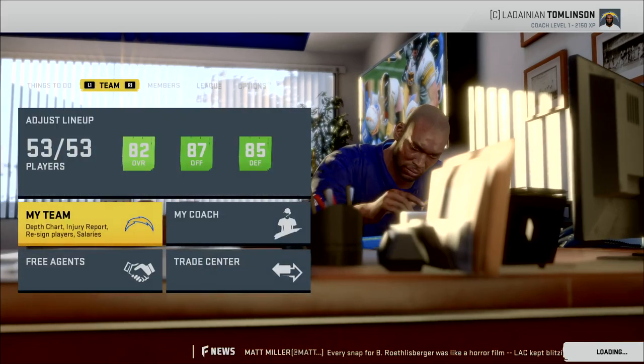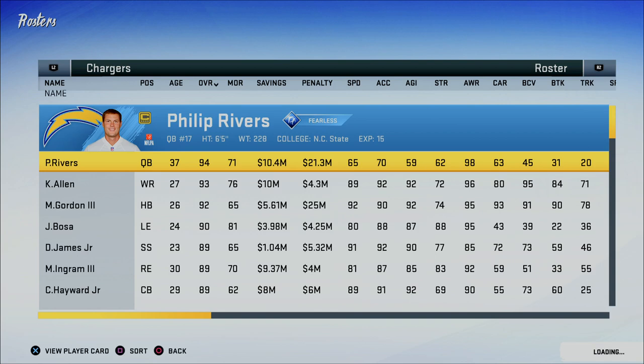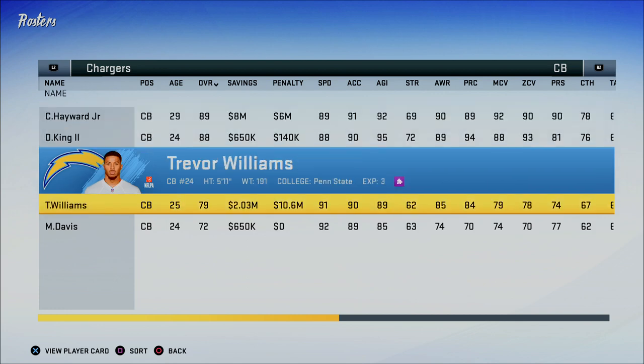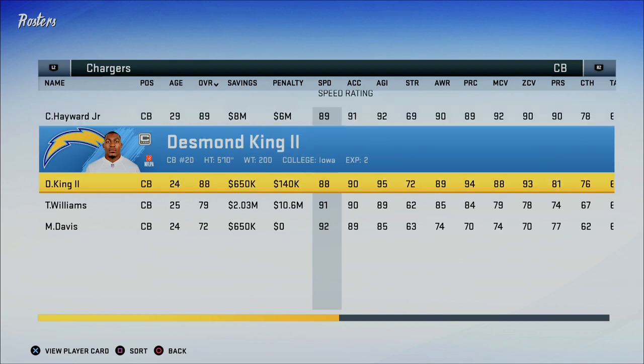Now I do want to get into the coverage stats, because arguably those are the more important stats for corners, and I'm not going to argue against that because it's correct. The first thing you want to understand in terms of coverage is that athletic ability means everything. It's the same with every position — you can't teach your players athletic ability. No matter how much you train them, aside from physically editing the players, you're never going to be able to teach them specific physical attributes. Their speed's not going to go up, their acceleration — any of that's not going to go up.